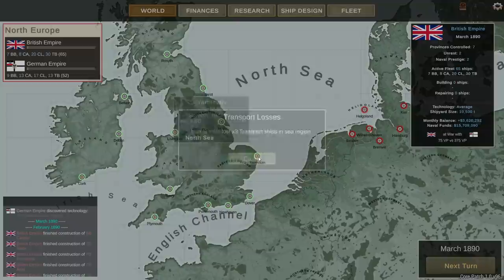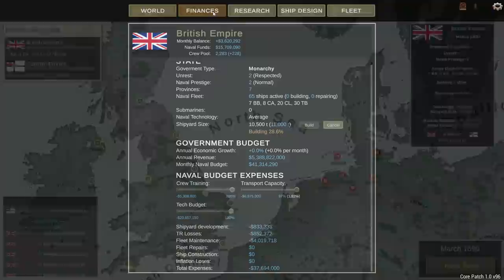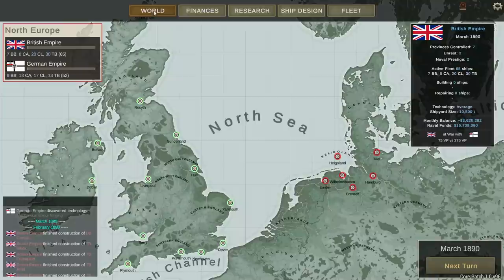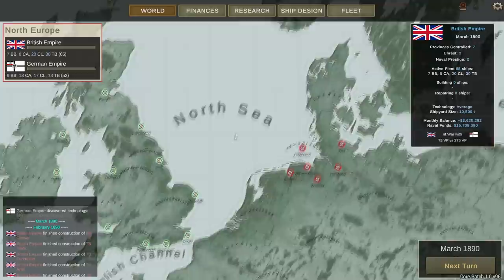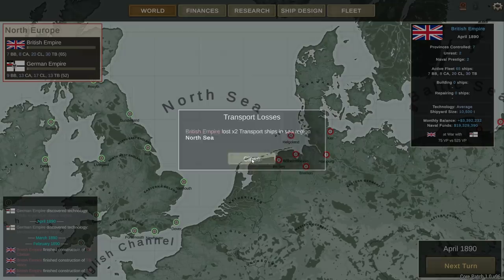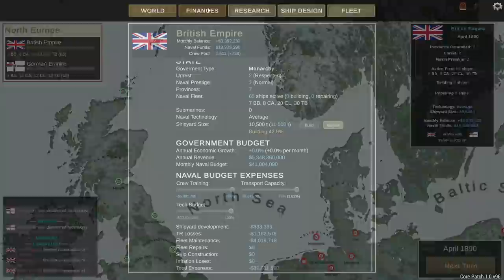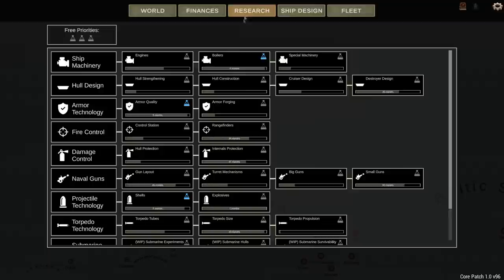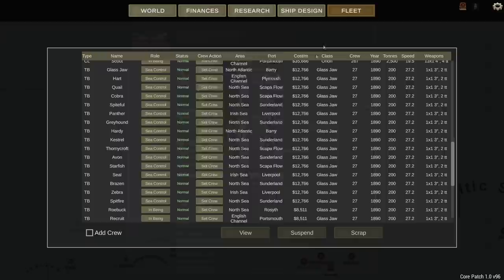Moving forward to March — we lose 3 more transports in the North Sea. We built 1.8% more merchants but because we lost 3 more transports we're down to 97% of transport capacity. Still no battles on the map. Germany discovered mechanical armor forging — I don't want to give them an advantage in armor. Two more transports lost in the North Sea. Our construction at least kept pace with the losses. Balance is 3.3 million and naval funds are almost 19 million.